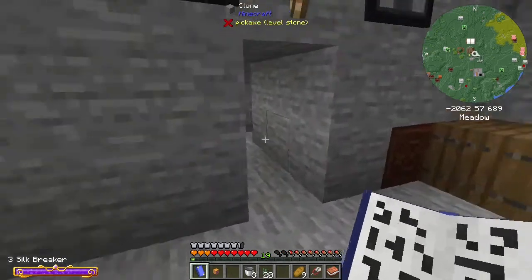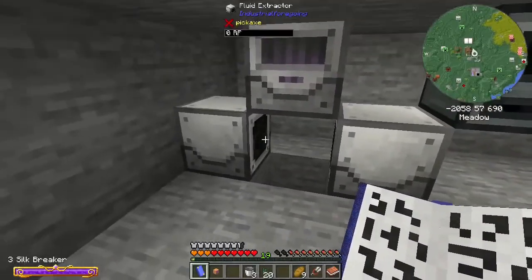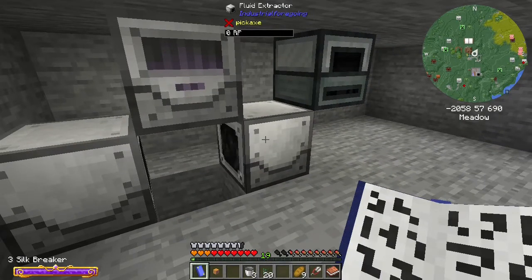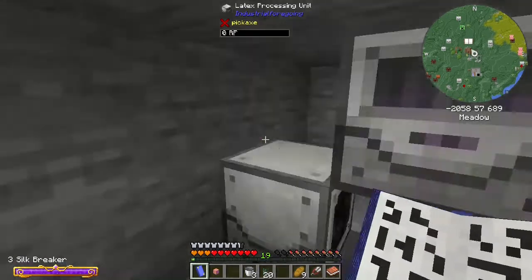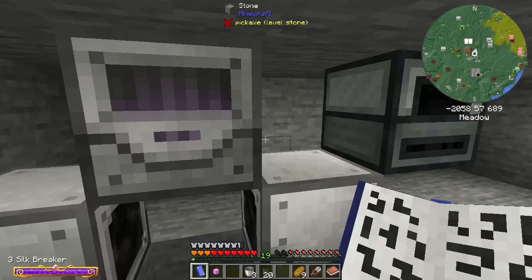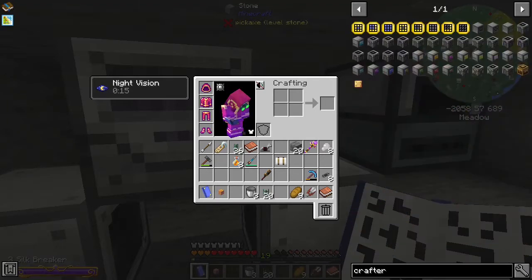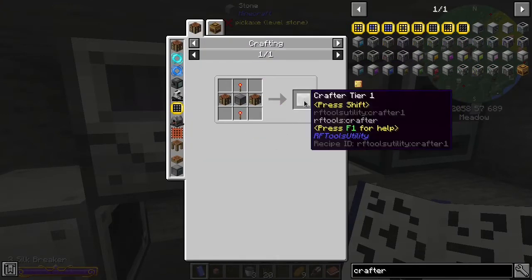I think I've got a plan, and it involves this area right over here. Basically what I want to do is I want to place logs in between the two fluid extractors. Then I need to get some kind of fluid conduit to bring the latex from here up to here. And then that'll turn it into tiny dry rubber. Then the tiny dry rubber needs to get crafted into dry rubber. So is there a crafter? I could use a tier one crafter from RF Tools.